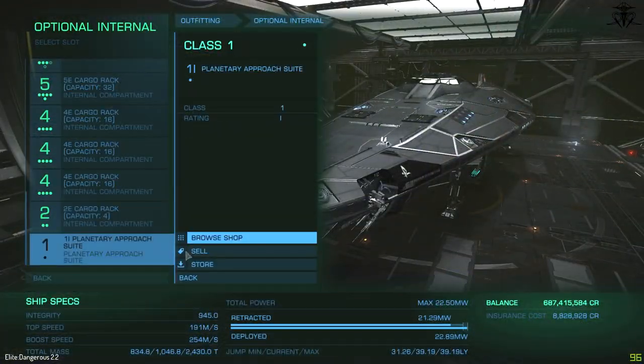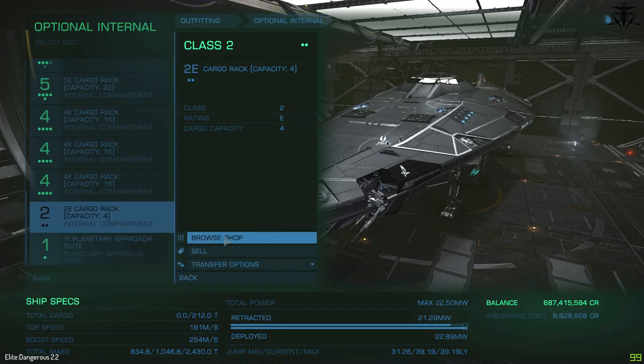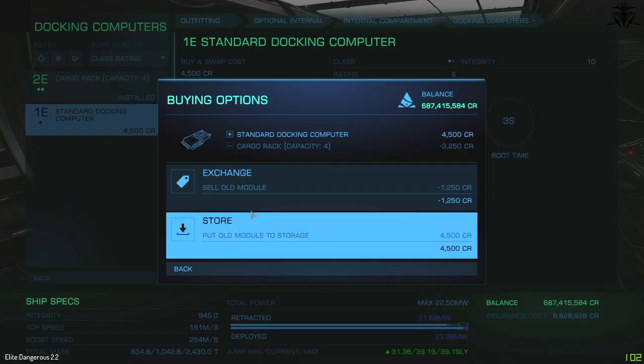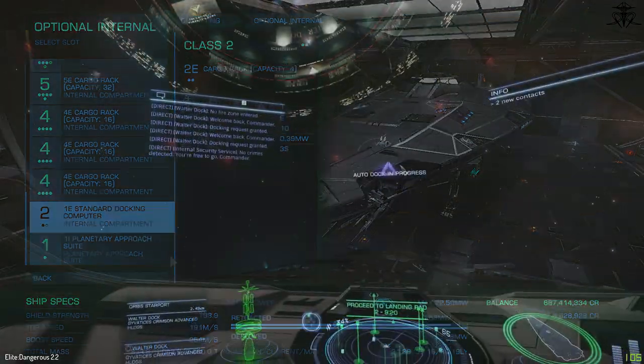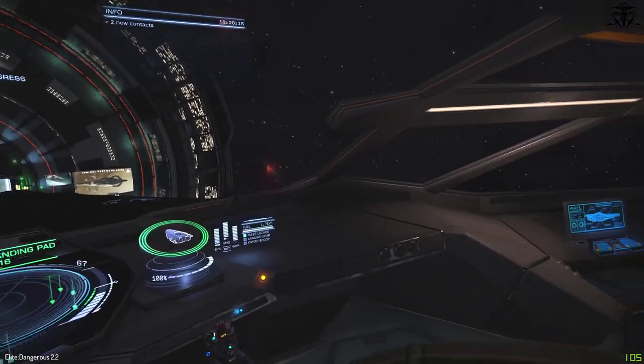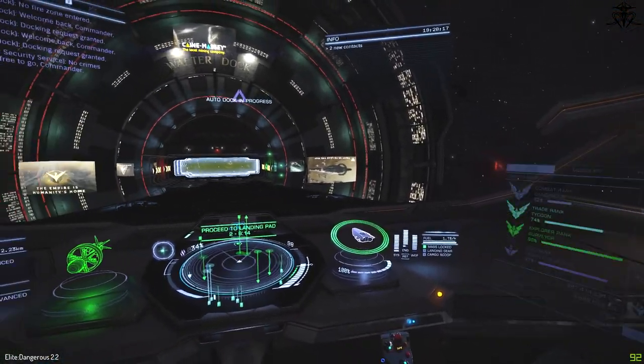Number six: if at this point you haven't learned anything, or you simply don't have enough brain cells to store even this little information, just go and buy yourself a docking computer. At least then you can spend your time twiddling your thumbs and listening to quality music. Maybe that way you'll learn something.